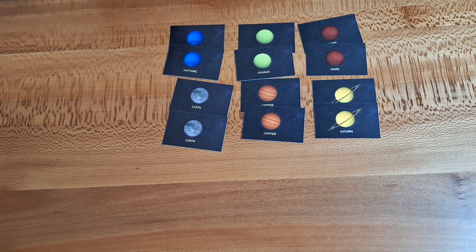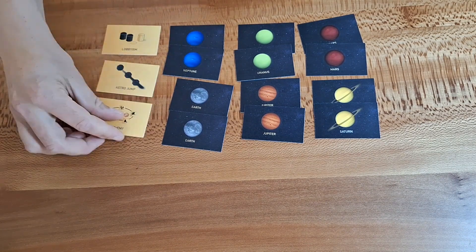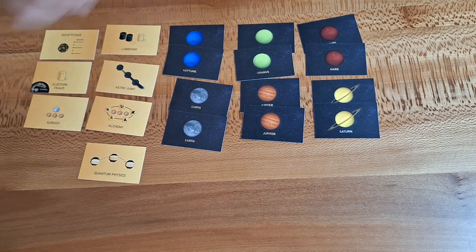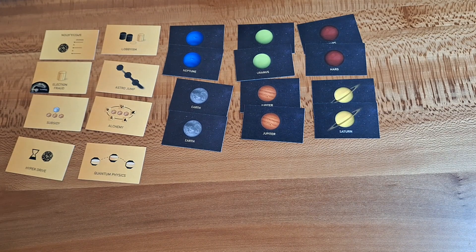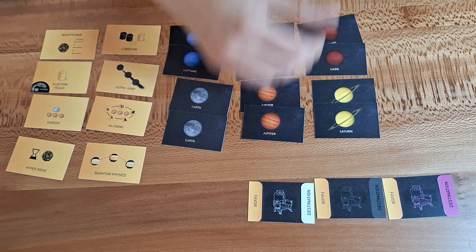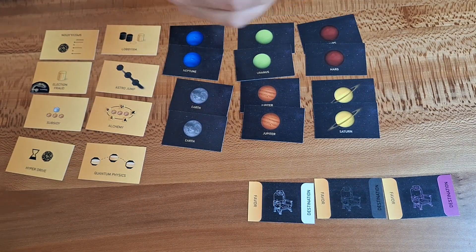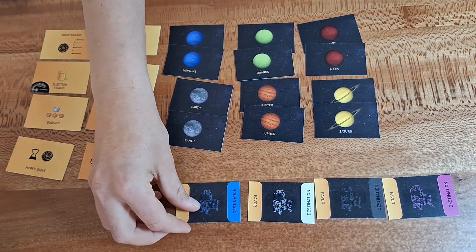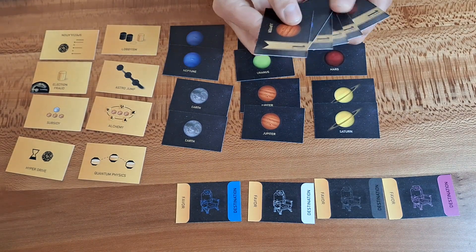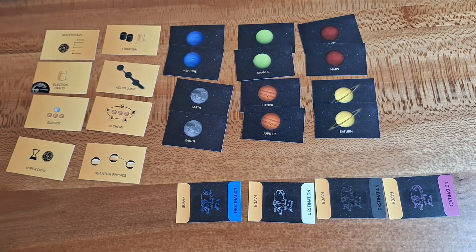We also need the eight Favor cards, even if we're just playing with five of them each game, which we'll learn in the setup. We also need, depending on the player count and the player colors, the favor destination cards. They are on the back of the seat cards we use in the solo game. We do not need the first class passenger cards and can put them immediately back into the box.